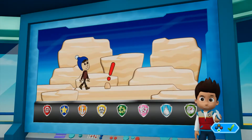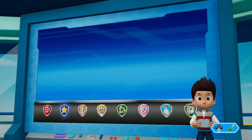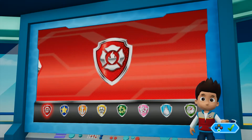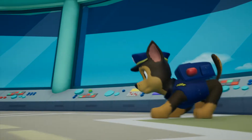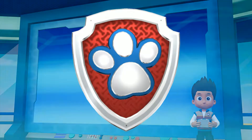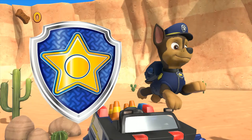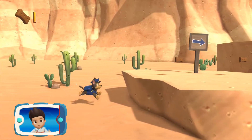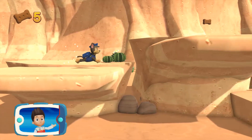PAW Patrol, I just heard from Jake. He was exploring the canyon when he fell and got hurt. Chase can use his super scent to find where Jake fell. Marshall can use his x-ray to find where it hurts and patch up Jake. Chase! Jake fell and got hurt in the canyon. Chase needs to find Jake's scent so that Marshall can use his medical pup pack to patch him up. Let's go, PAW Patrol!